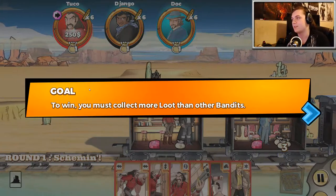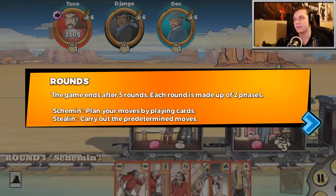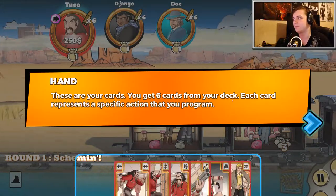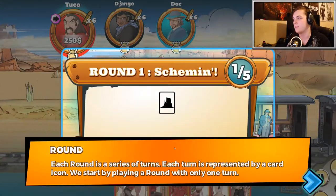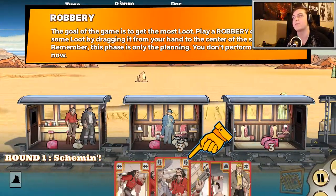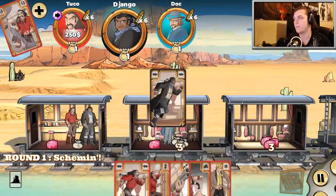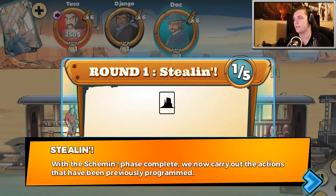So we jumped on the train. To win, you must collect more loot than other bandits. The game ends after five rounds. Each round is made up of two phases: scheming and stealing. For the tutorial you'll be playing as Tuco. These are your cards — you get six cards from your deck, and each card represents a specific action. Each round is a series of turns. Play a robbery card to grab some loot by dragging it from your hand to the field. So we're playing a robbery card. He's playing a move card and he's playing a shoot card.